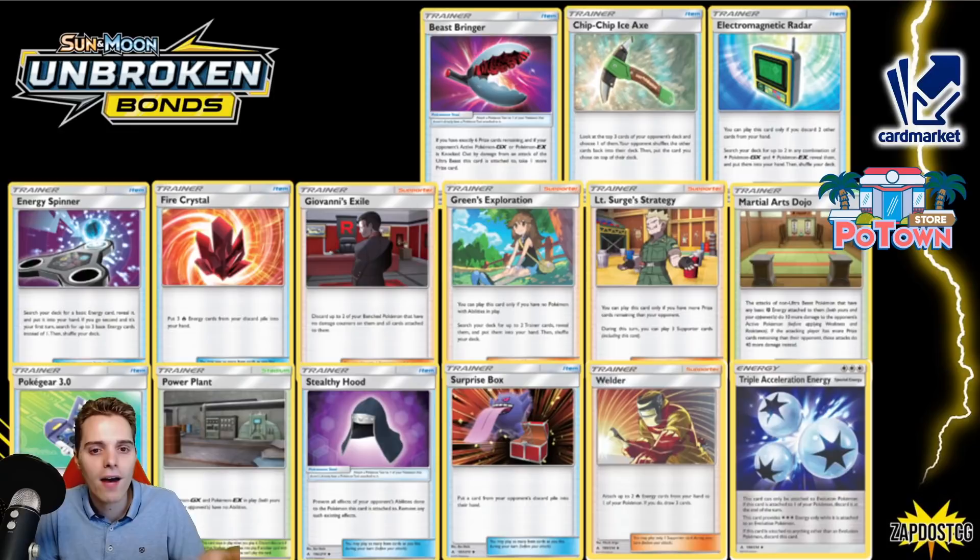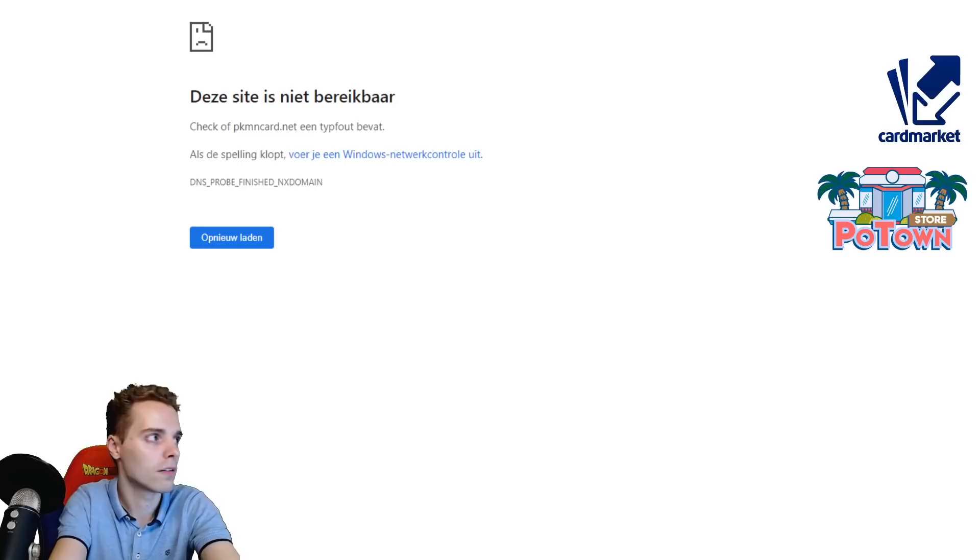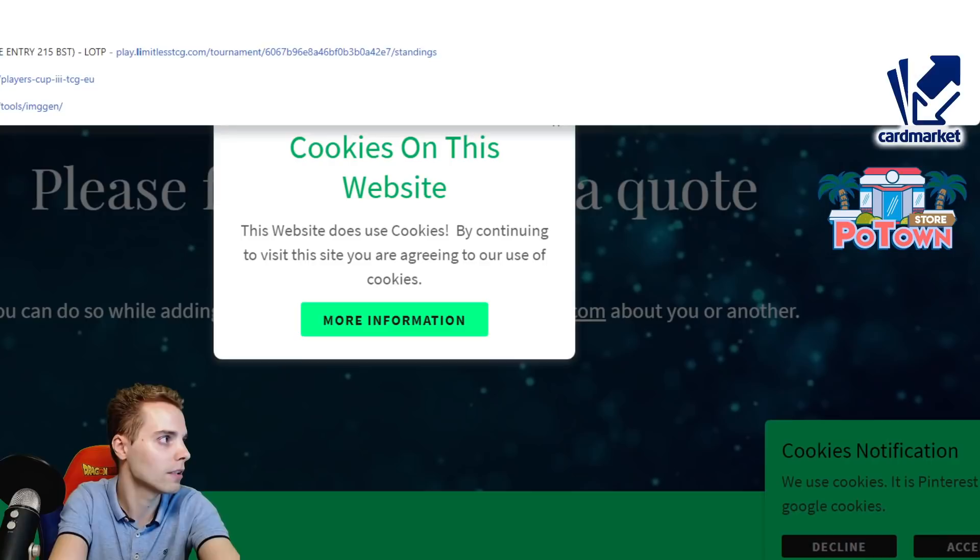Also Pyro Plant, but we get Path to the Peak. So Pokégear — is Pokégear also reprinted? Let me check that out. We're going to go to a website here — PokémonCards.com — just to make sure. Actually let's go to Limitless, which is also good to check that. So we have Pokégear 3.0 in Broken Bonds and Sword and Shield — so yes, Pokégear is still around. Disregard that — I'm noting that down as a correction.